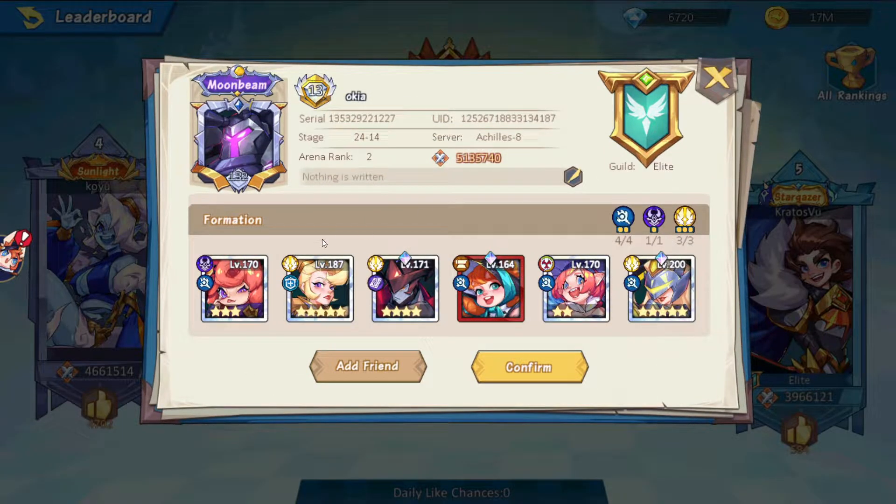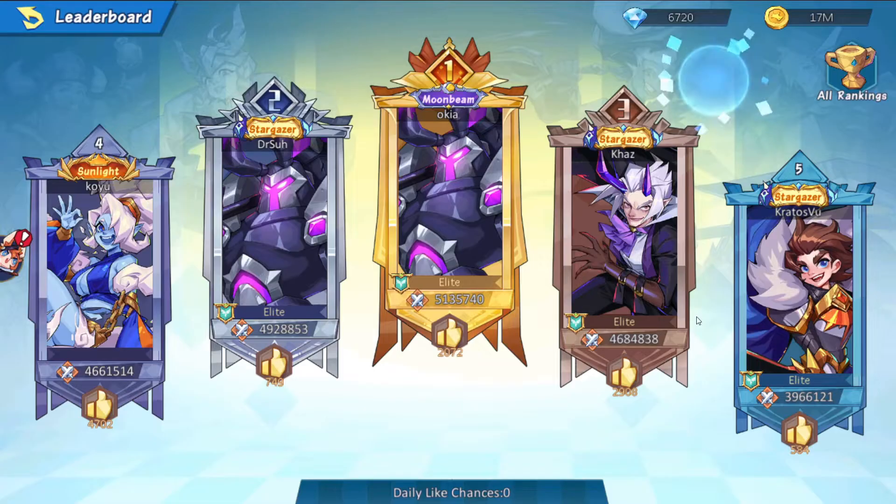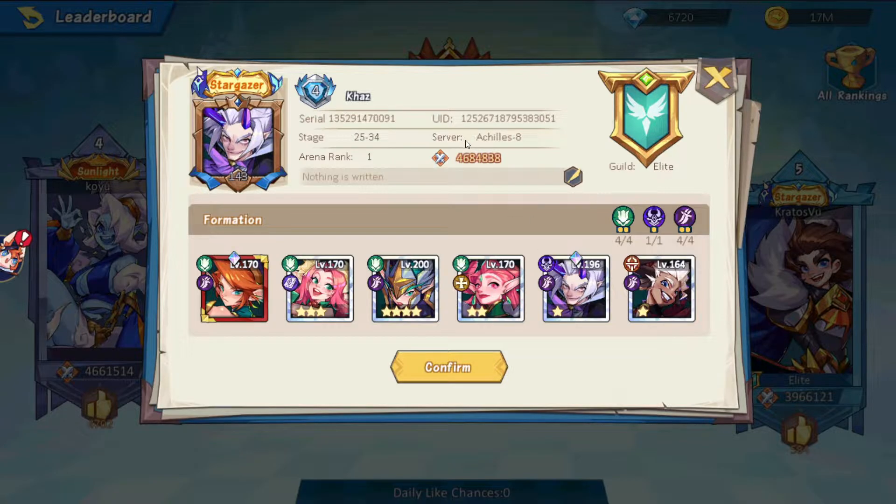If you check all of these heroes, all these stars and power, and then you check mine — I am VIP 4, and you can also get VIP 4 by being free to play. Personally, I spent about 50 bucks on the game early on. I usually start out, spend a little bit, and then scale that efficiency better and better.